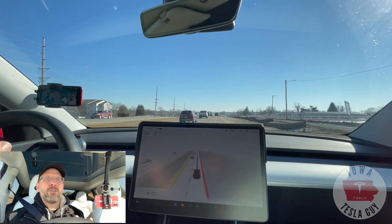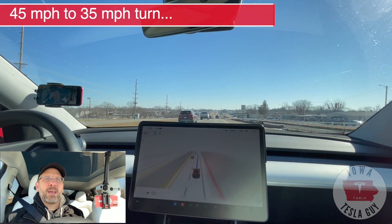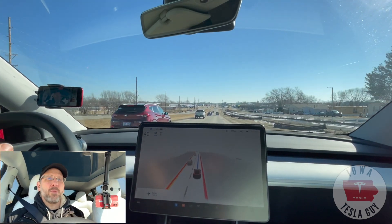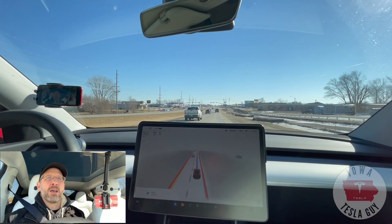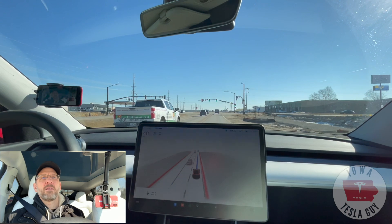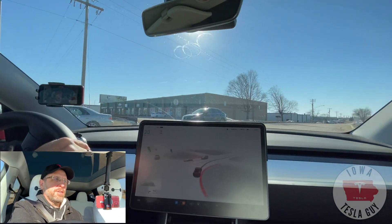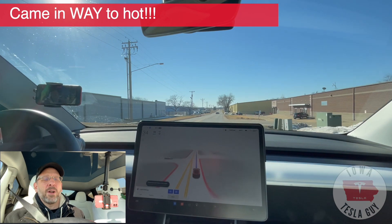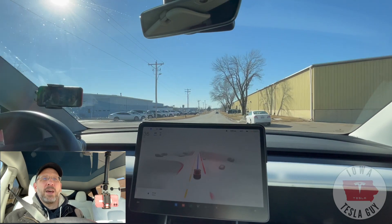Now up here we have a right-hand turn, and there's a small strip of concrete that in 10.8 it started using for the turn. When I first got FSD it would swing way left, and in 10.8.1 it was coming into this turn way too fast — I'd always have to break out. Let's see what happens this time. Way too fast — oh my gosh. That was way too fast, Tesla.